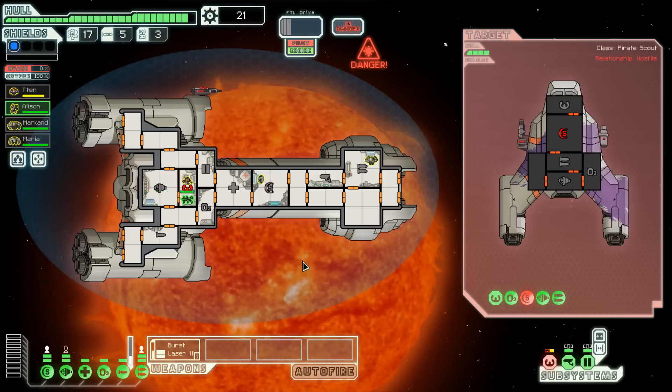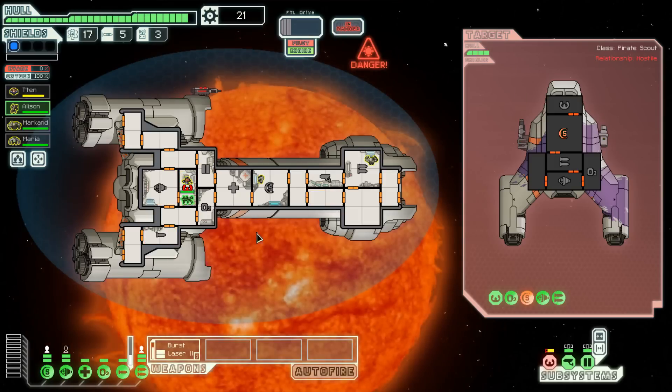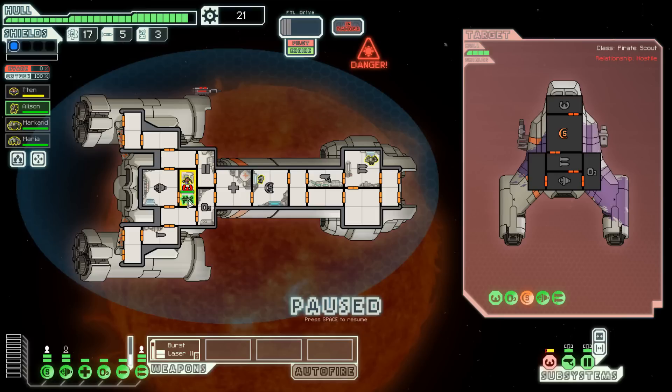This is my bridge right here. For those who don't know — weapon system, sensors, shields, med bay, oxygen, doors, artillery beam, piloting, cockpit, and engines. Right now those guys are repairing the engines. Missiles like that go right through shields — so even if my shields were up, it wouldn't stop those. I just knocked his weapons out and one more hit should do the trick.